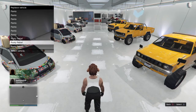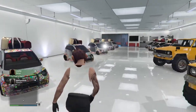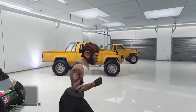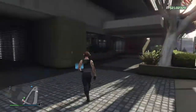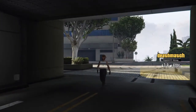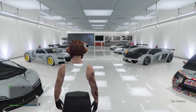Next thing you know, it's going to ask if you want to replace any vehicles. I'm going to replace all of my Rusty Rebels. As you can see, I have duplicated a Panto. If you think this glitch is fake, I'll take you on a tour of my other garage to show you — and there you go, apartment three, and there's the duplicated Panto.